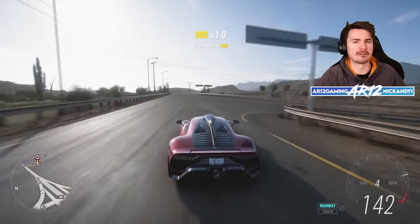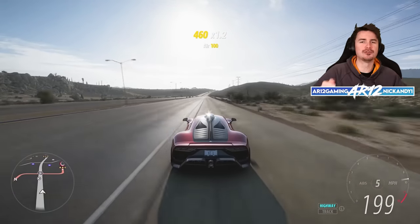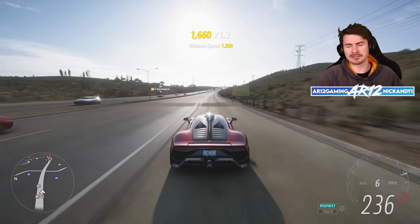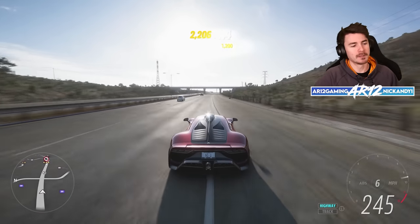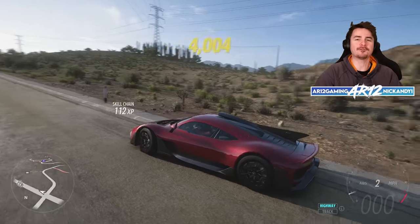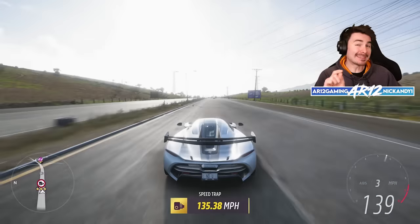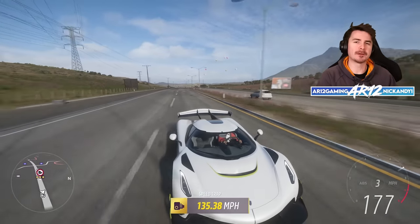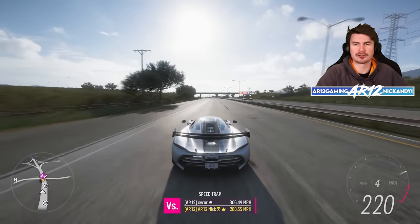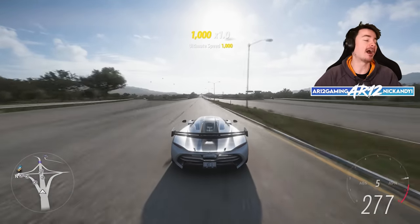There are actually a lot of cars that have only ever had like 100 to 1,000 units made, so I've had to shrink my list down to not make this video two hours long. We're going to cut things down to only 125 ever made: the top speed king of Horizon, the Koenigsegg Jesko. Koenigsegg is wrapping up production of the Jesko right now — there are not a lot of them around. Only 125.